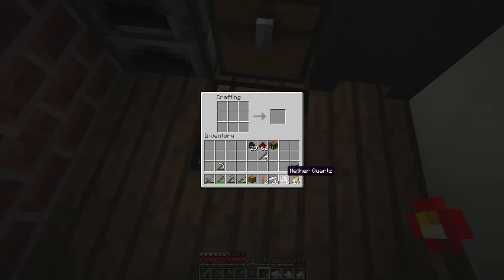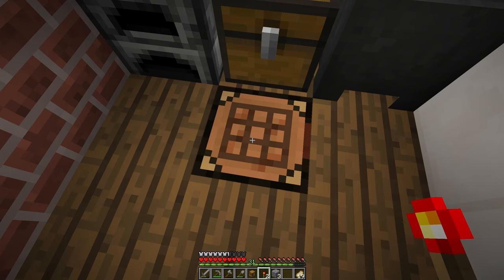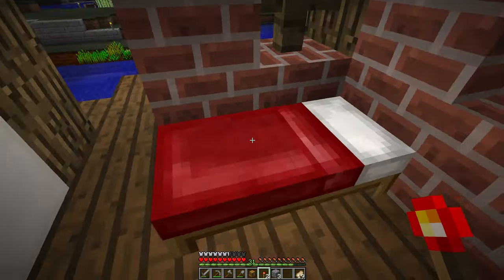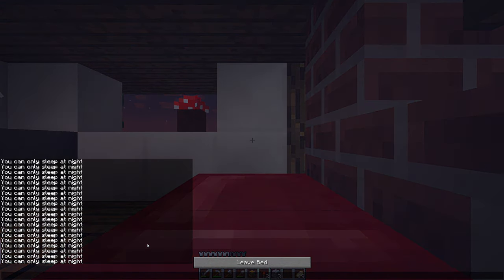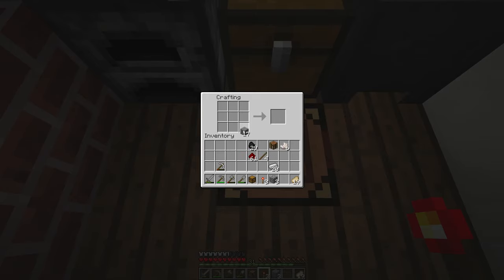We have plenty of stone, so we should be able to make a comparator. You use three torches — interesting. I could have sworn there was redstone dust in there, but maybe I'm thinking about repeaters. It makes sense that there are three redstone torches. I probably rely on my recipe book a little too heavily — that's the lesson we're taking away from this. There we go — there's our comparator.